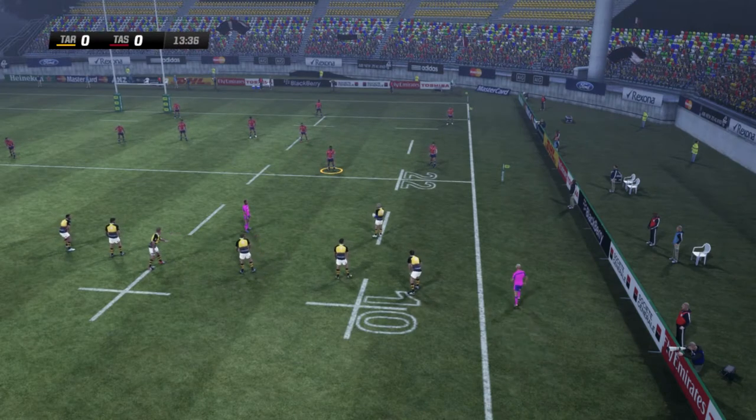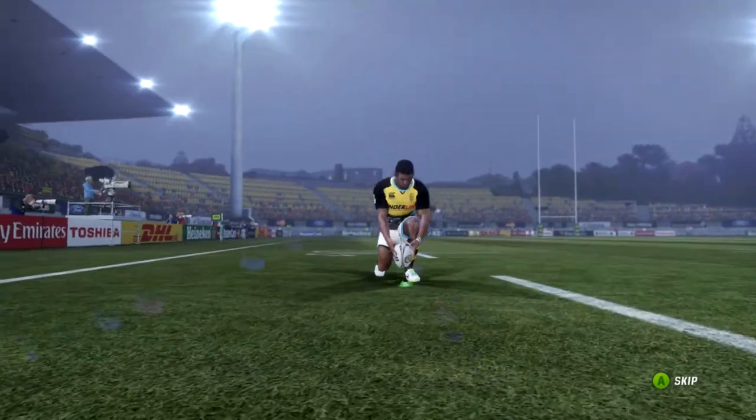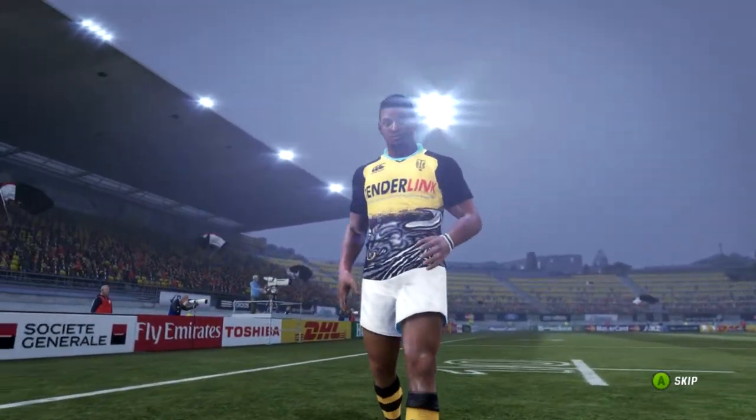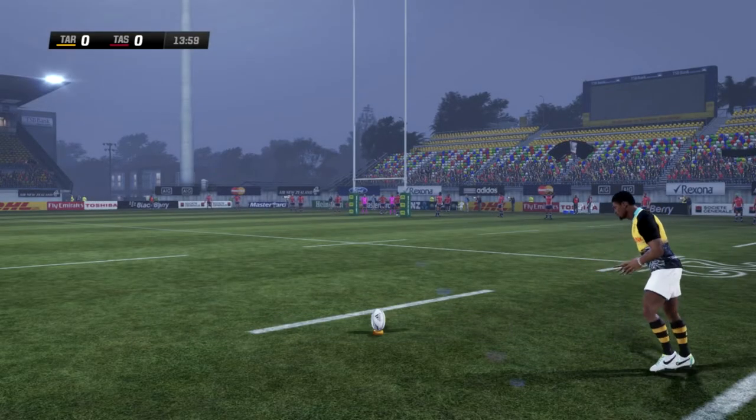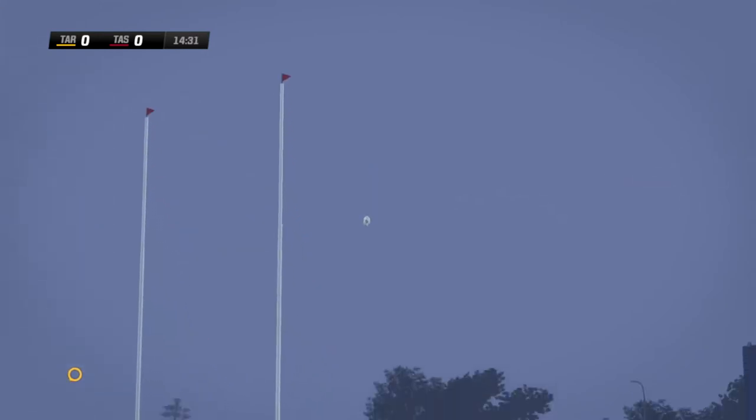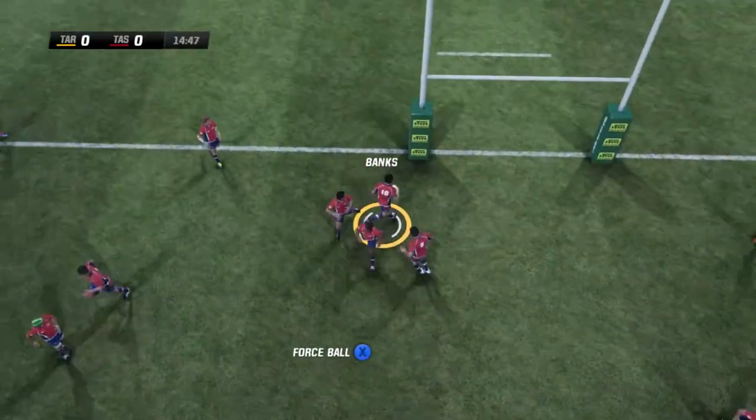Taranaki could open up through Marty McKenzie — but wait, McKenzie won't be taking the kicking duties. Who is this? It's Pelissouma, the outside centre taking the kick. Goodness me, you're not going to defend the shield with kicks like that. Banks runs sideways — there's no way he's getting out of there — and he decides the sensible option is to place the ball down and try to clear it out of the 22.